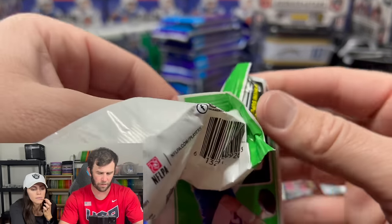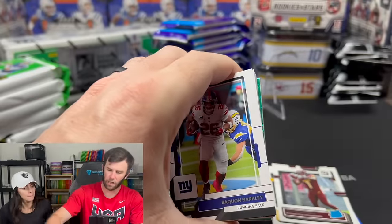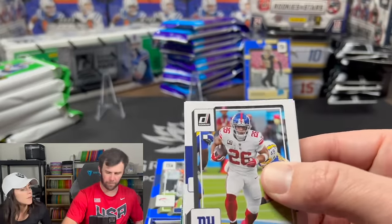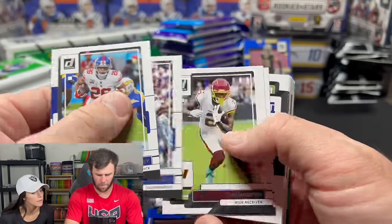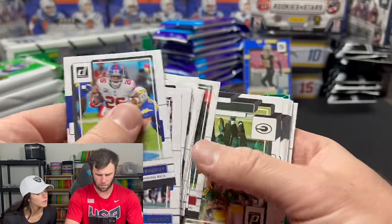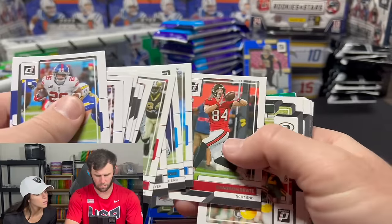We have some color — we have a green. We have an optic! Saquon — no longer Mr. Eagles. Who is that Cowboys player you just passed? Keep going — farther back. Michael Parsons in the background on that Philly card? Oh, it's stars. Sorry to Brian Burns.